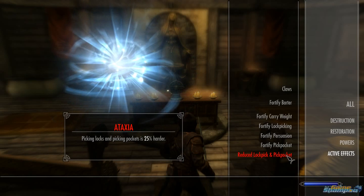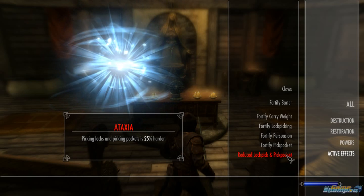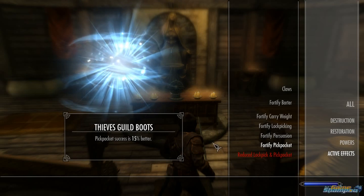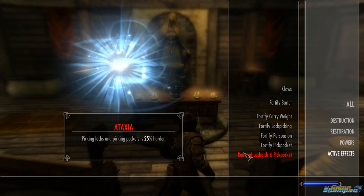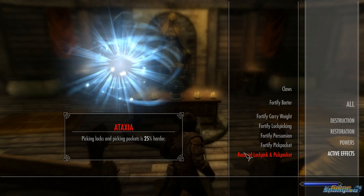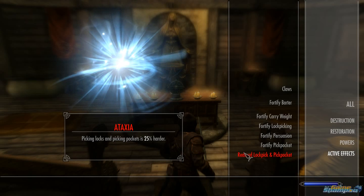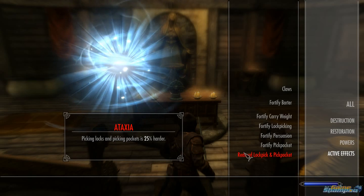Hey guys, this is Ron from GameShampoo.com and in this video I will show you how to get rid of Ataxia. Ataxia is a disease that reduces your ability to pick locks and pick pockets. You usually get it from either traps or rats that attack you.